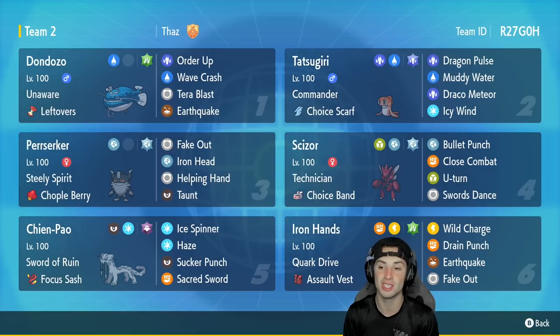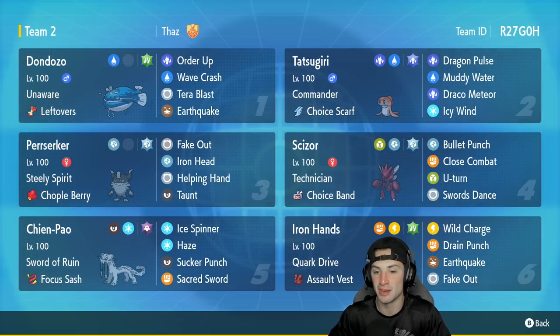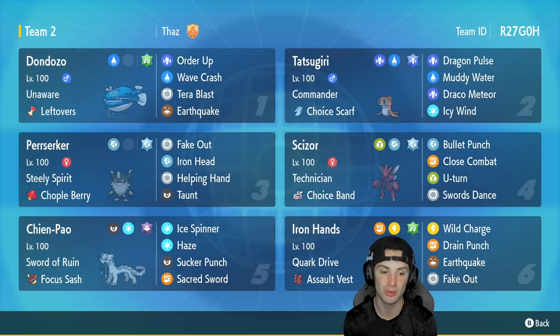Scizor is in our fourth slot — pairing it up with Berserker could make this Pokemon OP. Not only does it have Bullet Punch for first-turn priority, it has the Steel Tera type to boost that damage, Technician to boost that damage, the Choice Band to boost that damage, and last but not least Steely Spirit to boost that damage. Berserker also has Helping Hand, so we can Helping Hand Scizor going into Bullet Punch and get all those boosts combined. Scizor also has Close Combat, U-turn, and Swords Dance for a plus-two Attack boost.